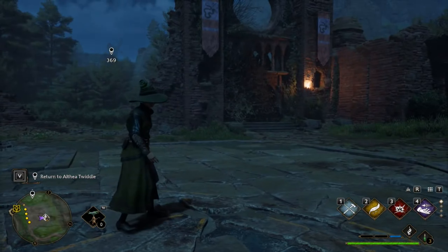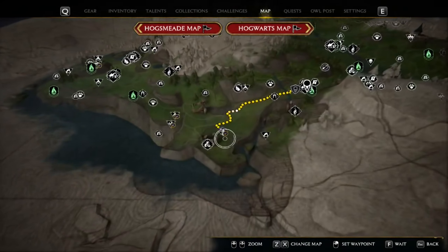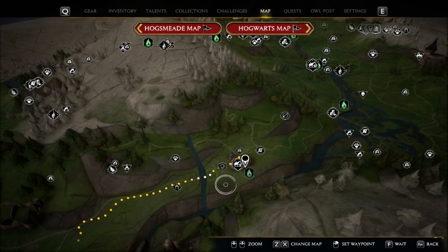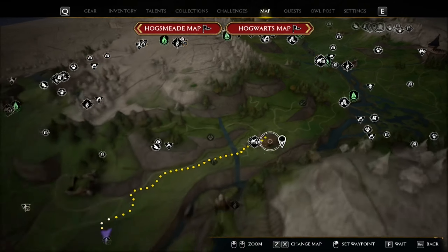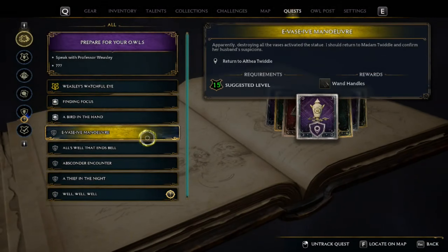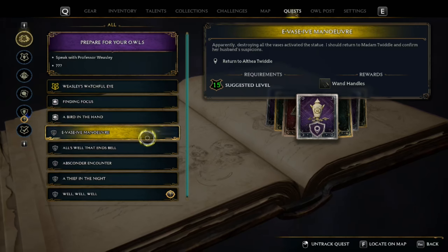The arena at the south end of the map is a little different. It still has the 20 vases, but you actually get a quest from a nice old lady up there to investigate the statue. You'll have to go get the quest in Irondale to actually access this arena. The quest is called Evasive Maneuvers, and you get it from her so you can access the totem.